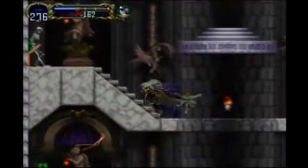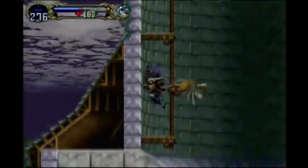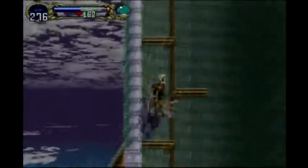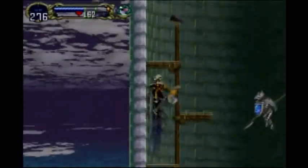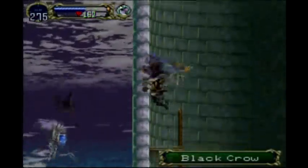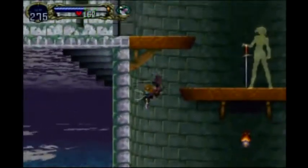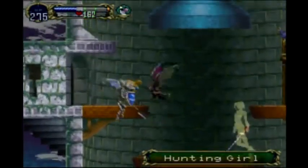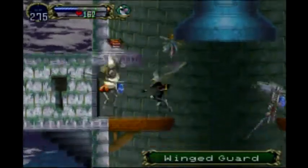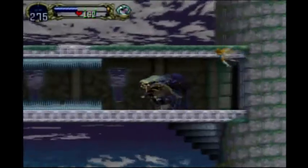We're just heading on up to the room on this side, if I don't get knocked down by a crow. Stubborn crow. Now we can go in here. But first, let's re-equip the spike breaker — we're gonna need it.